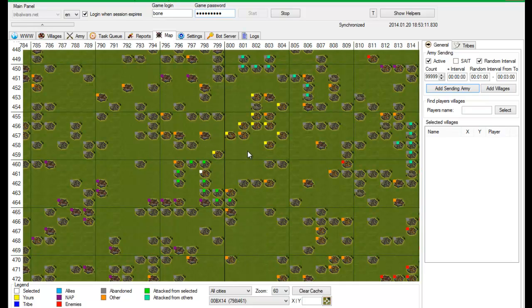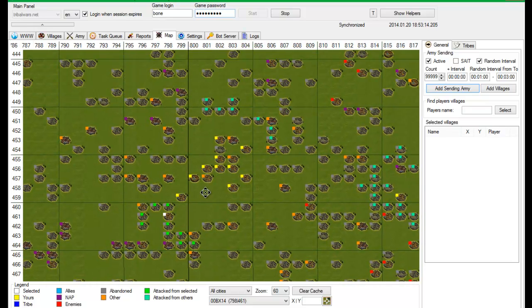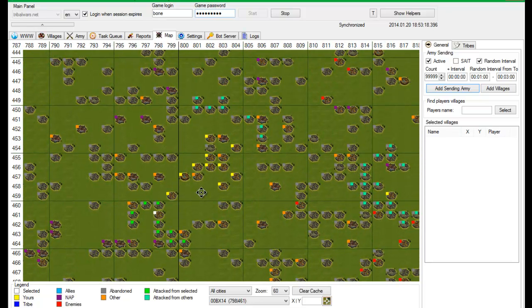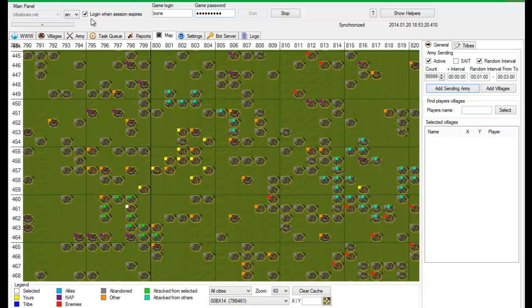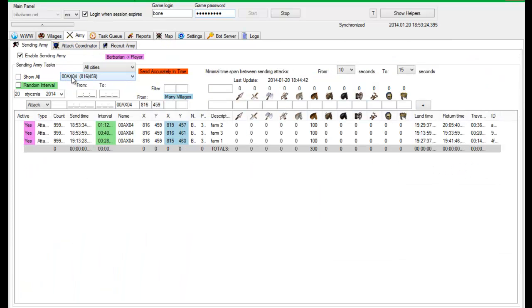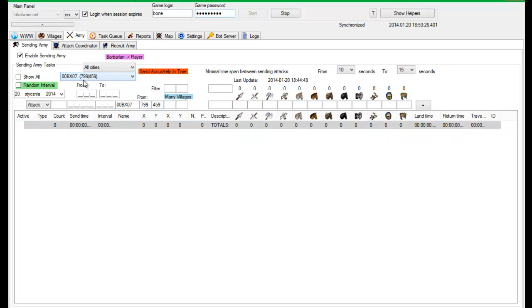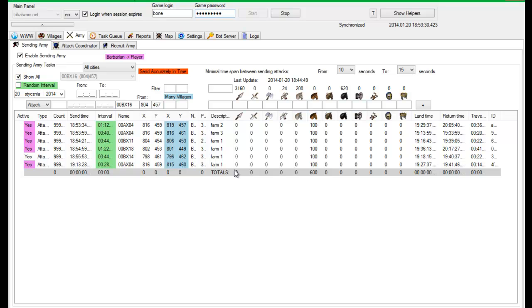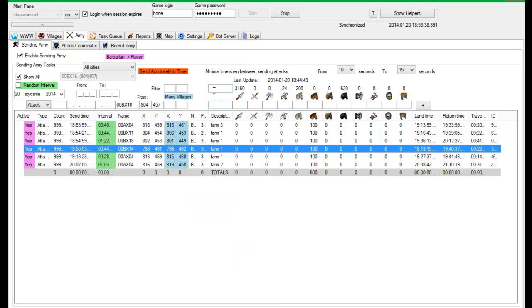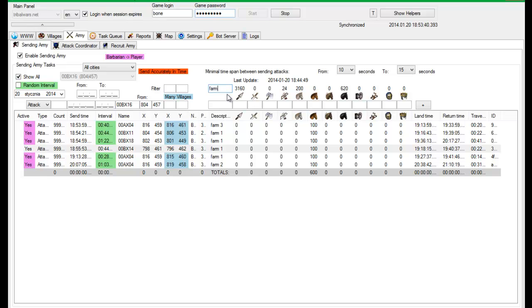All resources are grabbed from them. And this is exactly how you can easily make farm attacks. When you go to the army center here, you have your villages with those attacks. If you select all, you can see that this is a farm. I will always put a description here for farms, because I can filter it.